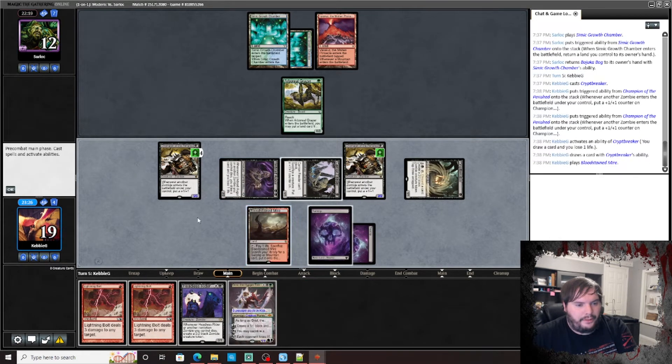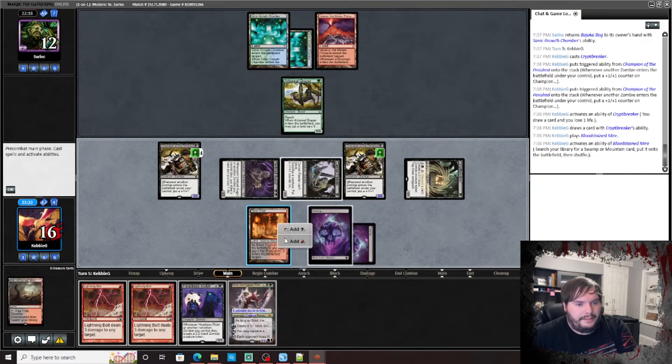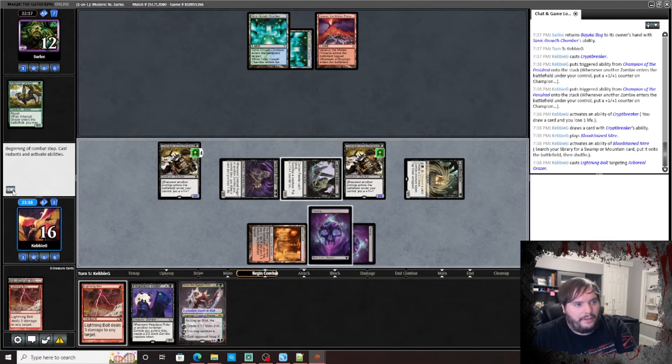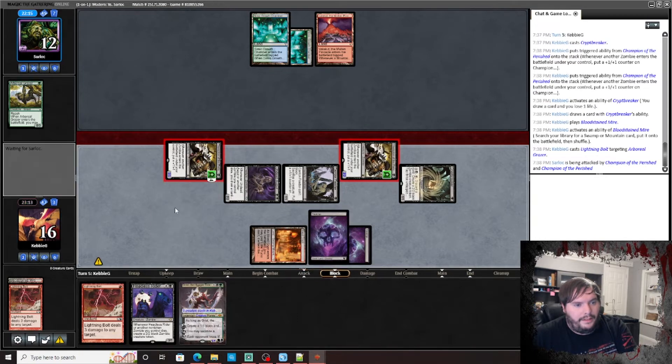Bloodstained Mire — crack the Mire, about time. Blood Crypt untapped. Bolt the Grazer — always bolt the Grazer! Go to combat, attack. Alright — we're trying to race this Amulet Titan player. If he'd had a normal Amulet hand we would have probably lost.